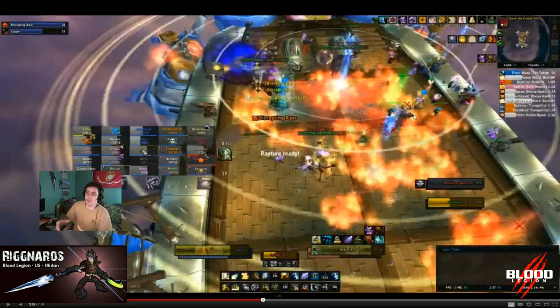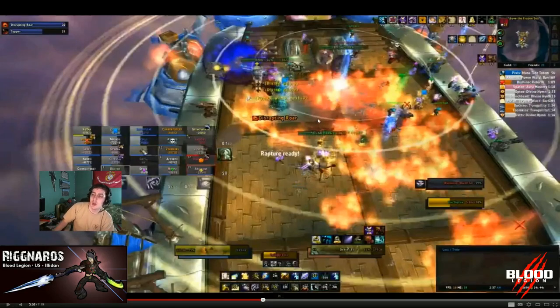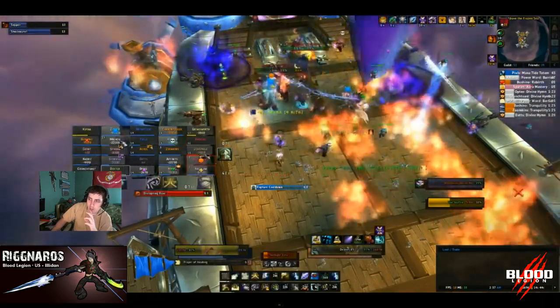The boss deals more damage the lower he gets, so save cooldowns for the end. But right now, your priority is getting the drake on the deck and the melee adds down - there's a lot going on simultaneously. Phase one is all about soaking, communication, and cooldowns. The transition from phase one to phase two - getting to the point where it's only the boss - is the hardest part of the fight. This 90-second window is where you make your money.